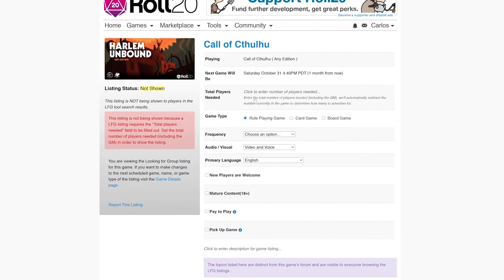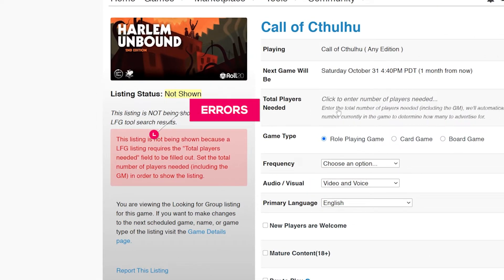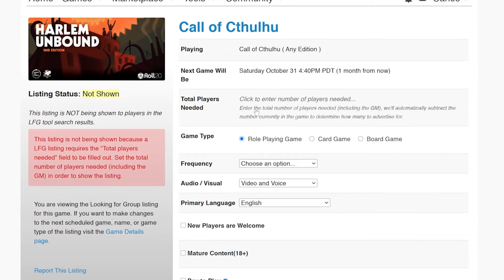Here we have our listings page. Any errors for our listing will show up on the left-hand side. At the very least, you will need to set a date and include a total number of players. Everything else is optional, although the more information you provide, the better chance you'll have at attracting new players to your game.